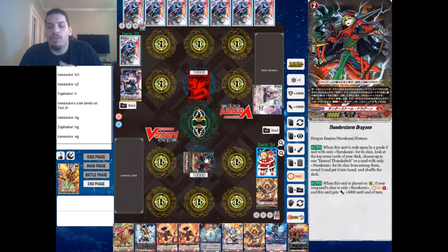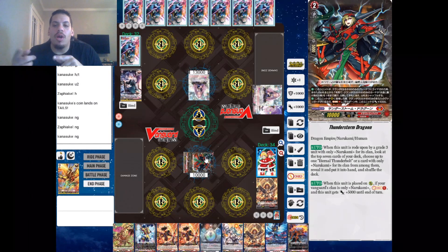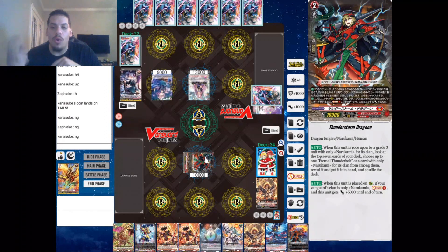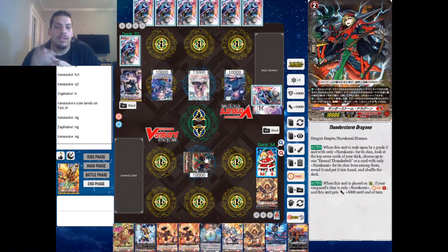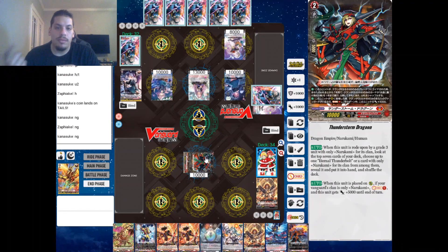I'll go over Thunderstorm Dragoon for you guys real quick: when this unit is rode on by a Grade 3 unit with only Narukami for its clan, I look at the top 7 for either Eternal Thunderbolt — which is our order — or a card with Narukami, and add it into my hand. When this card is placed on rear guard, if I have a Vanguard that is only Narukami, I soul charge one and he gains 5k — so he's a pretty good beater that also has soul charge, because this deck does soul blast a lot.